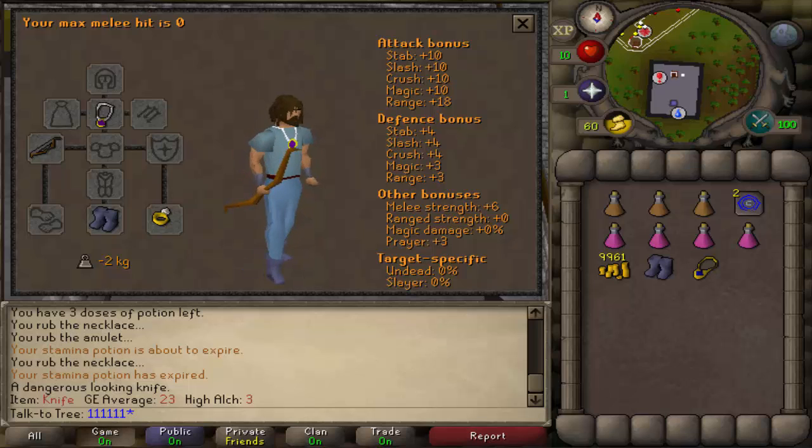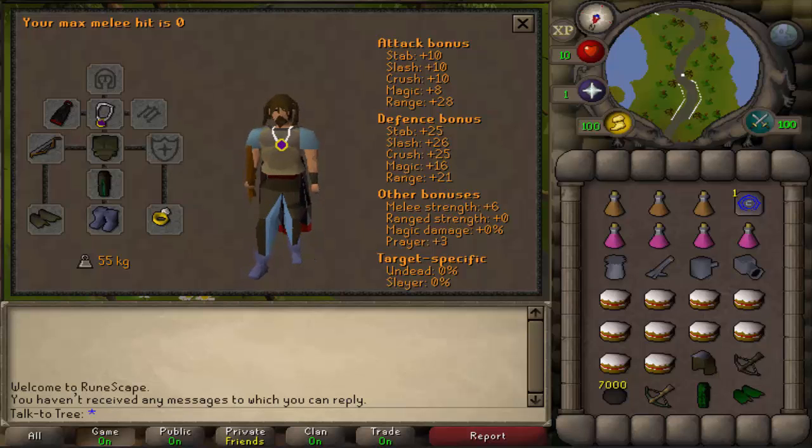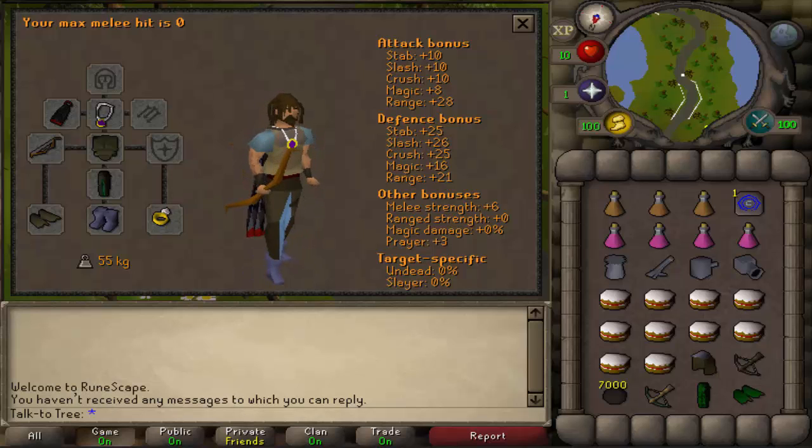With the Boots of Lightness being a minus 4kg weight reduction, it really saves you a lot of energy. If you can't afford Ranger Boots, it is the best in slot for this type of account. Now it's time to take your cannon down to Rock Crabs and piss everyone off trying to make their account PK ready. You're gonna need range gear with the best possible ranged attack bonus, because that is what affects your cannon's accuracy — not your range level.